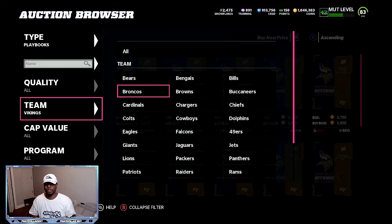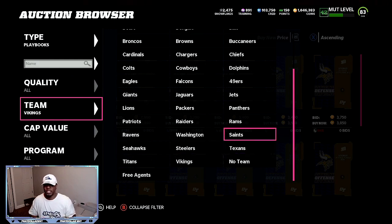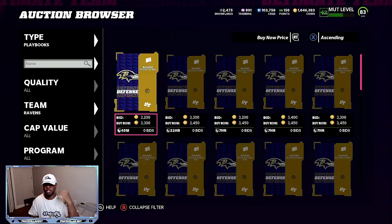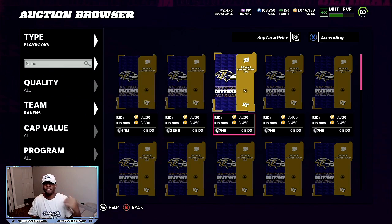Think about what teams people like to use. Playbooks like the Vikings, the Seahawks, the Saints, the Rams, the Jets, the Ravens — those are the playbooks you want to look for. The Ravens defense is 3,300 and offense is closer to 3,500. All these over 3,000 are going to give you faster value. If you're doing four to five at a time, you're going to be sitting with a 7,000 to 10,000 profit that adds up super fast. No risk at all.